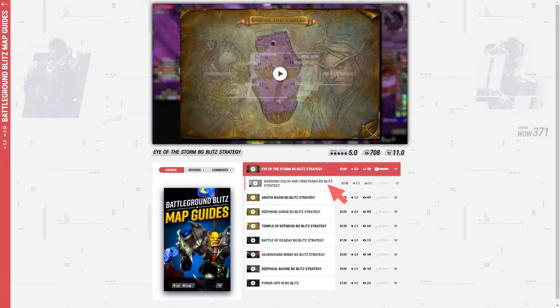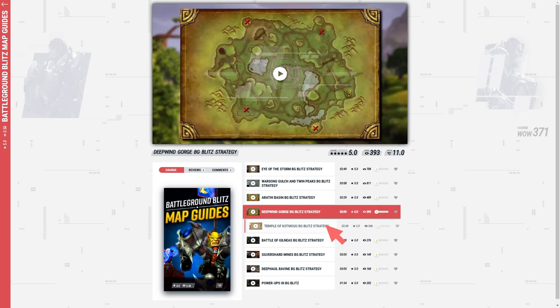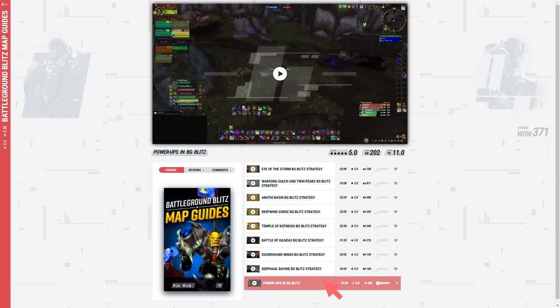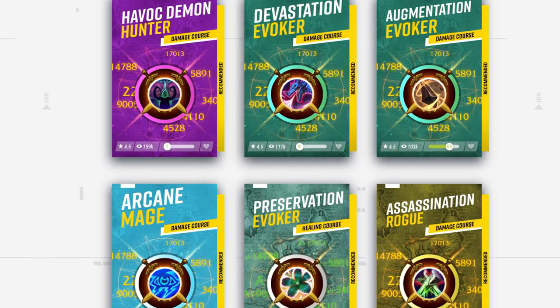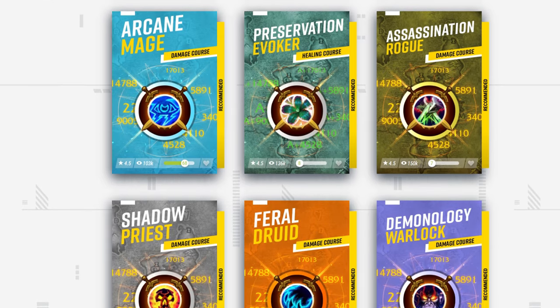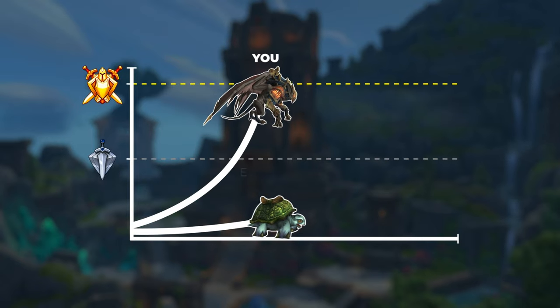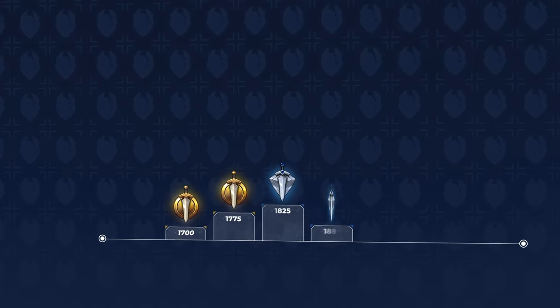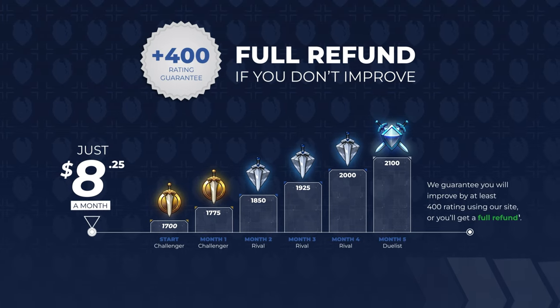To help you climb, we've designed a simple course that covers every BG Blitz map so you can jump in and play without all the hassle. Throughout the course we'll teach you the best strategies for every BG including mistakes to avoid, allowing you to shot-call and carry your team to victory. With our improved fundamental damage courses we'll help you deal as much pressure as possible in those small skirmishes and team fights. SkillCapped allows you to speed run the learning process, and we guarantee you will gain at least 400 rating while actively using our service. Join us today using the exclusive discount link in the description below.